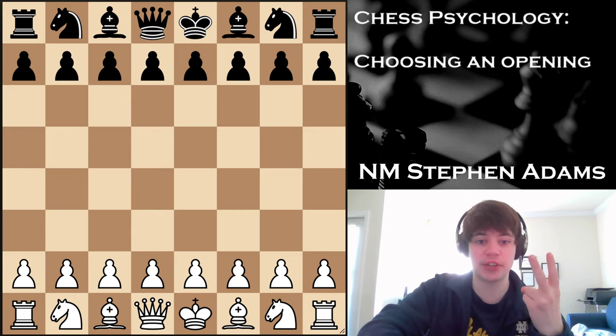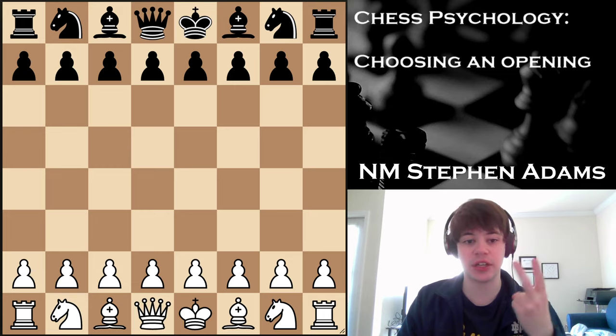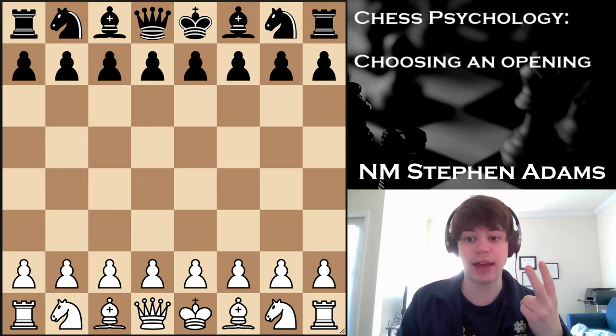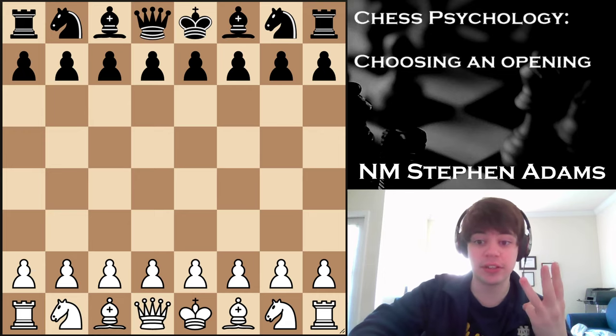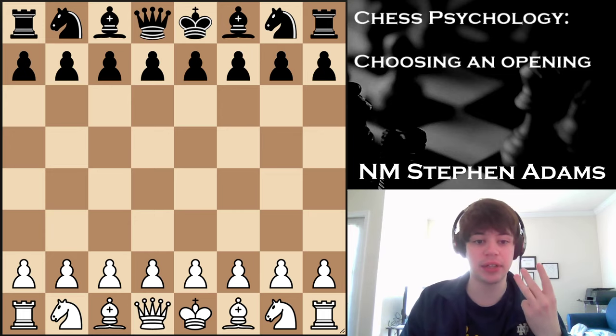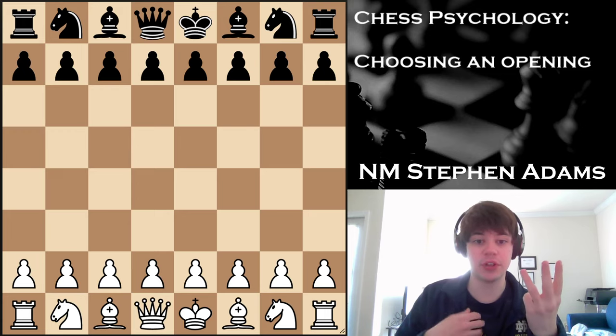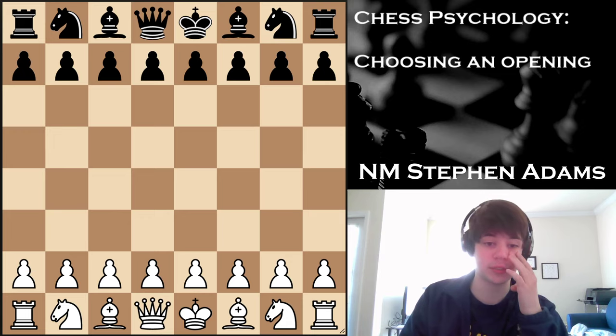The second one is obscurity. This is a measure of how rare the opening is. An obscure opening can catch your opponents off guard, which can cause them to make mistakes or cause them to have to spend a lot of time in the opening navigating through it. And the third is difficulty — a measure of how easy the opening is to play. Playing an opening that's easy can reduce the likelihood of you making mistakes and also allow you to get through the opening without spending too much time.